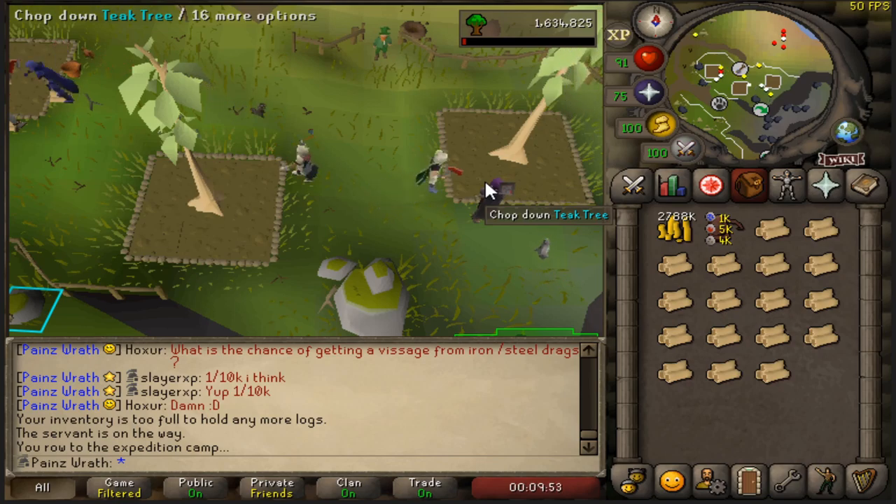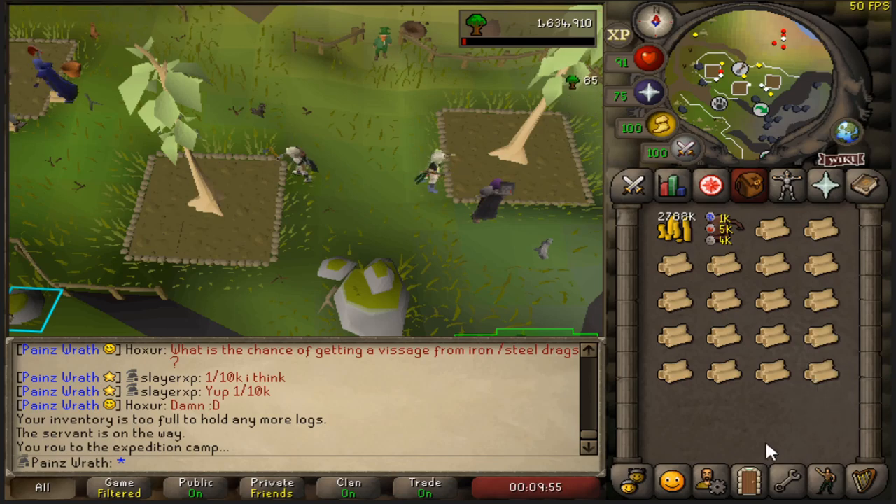You can do between three to five thousand planks per hour, but in this method we're going to be gathering the logs and turning them into planks at the same time in the most efficient way possible.